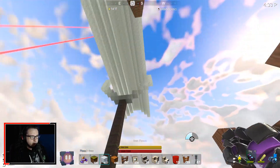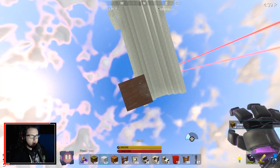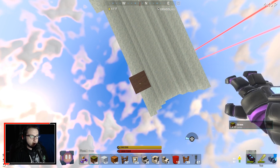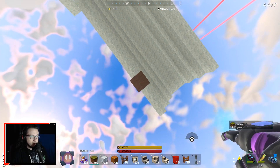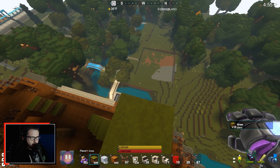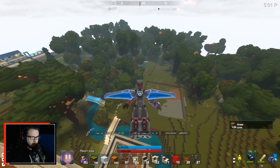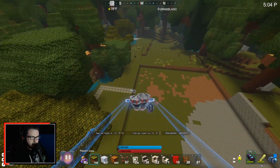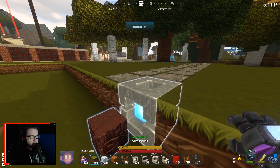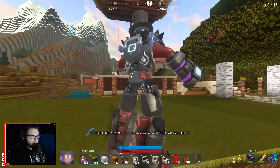Oh, is that one wider than this? Interesting, interesting indeed. Oh, I want that — what are you? You look like a chest but why are you glowing? Why are you a glowy chest? We must find out. Oh, you're a blueprint thing. What are you building with dark canyon stone? Interesting, you have me intrigued.